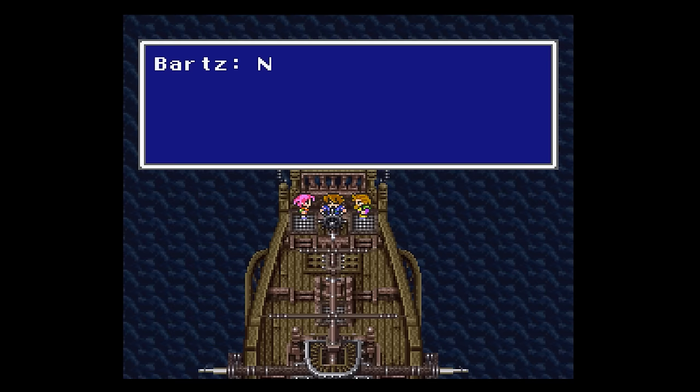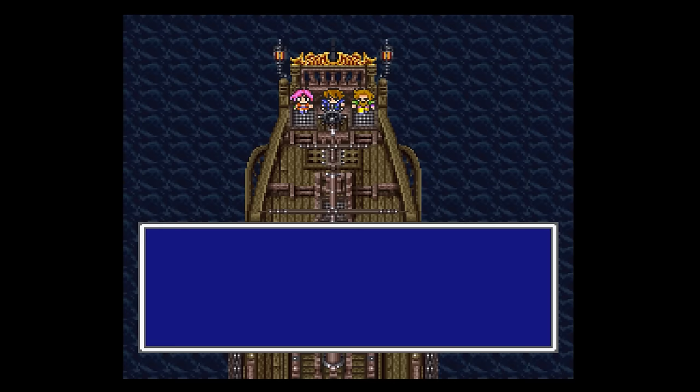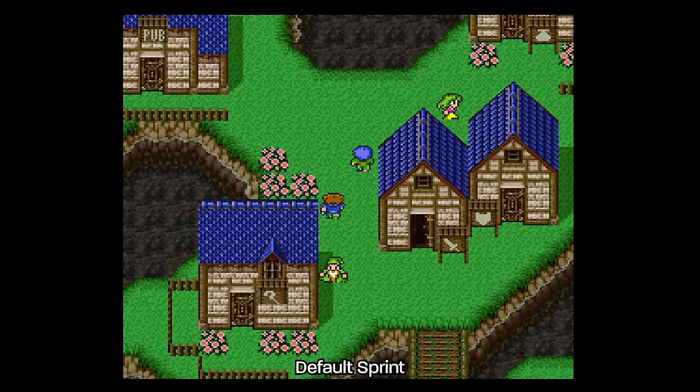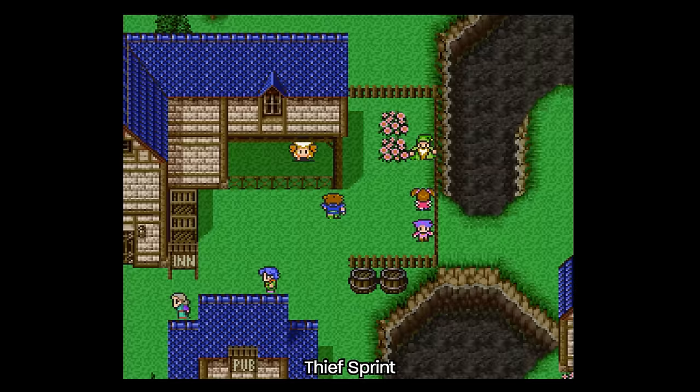No real new content in this version outside of the new CG opening. This is the first official English translation. Ferris was given a heavy pirate accent in this translation, which isn't seen in any other English version after this one. A default sprint was added, and it stacks with the Thief's Stash ability.